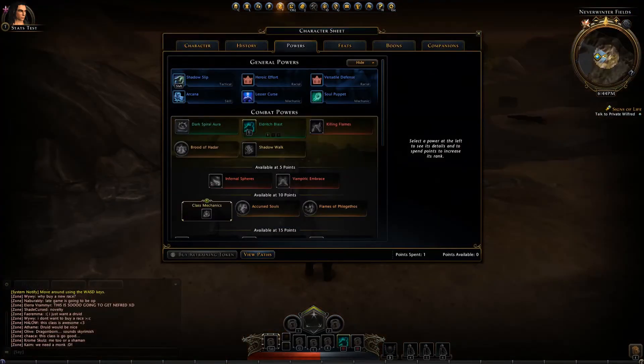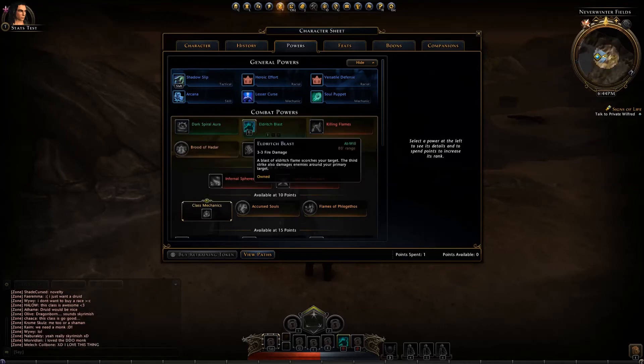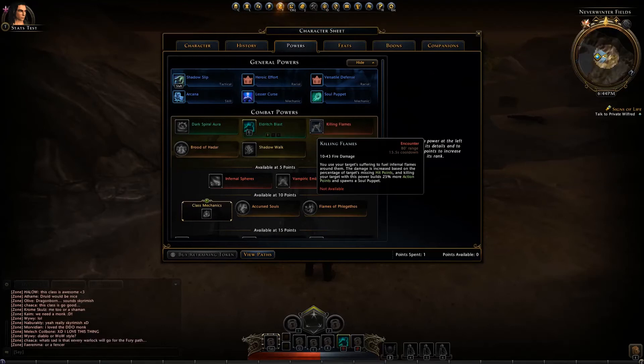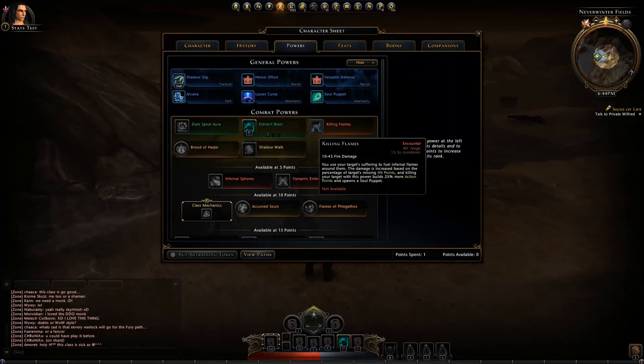Looking at the powers — you get Dark Signal: fire a blast of dark energy at your target. There's also a blast of eldritch flames that scorches your target using the target's suffering to fuel infernal flames, with damage increased based on the percentage of the target's missing hit points. Killing the target with this power builds 25 more action points and spawns a Soul Puppet, which is like a monster that fights on your side — basically your companion.